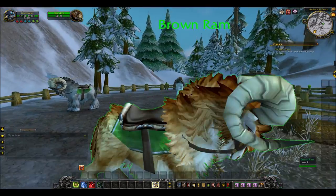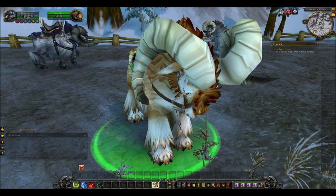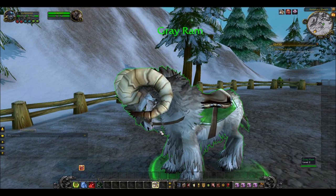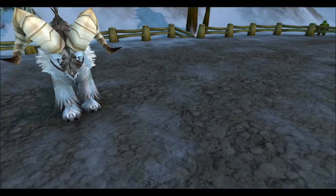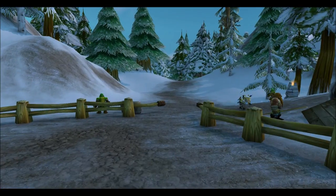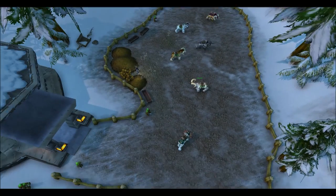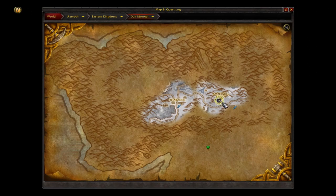Here's a brown ram — I like this one a lot. We've also got a grey ram, simple and straightforward, it looks like a mountain ram indeed. And that's actually all the mounts for the Dwarves. You can see this is by the Amberstil Ranch, just outside of Ironforge if you take the road all the way down.